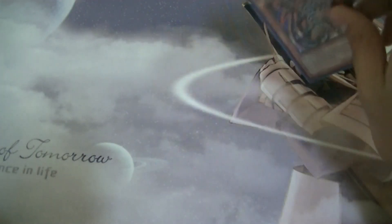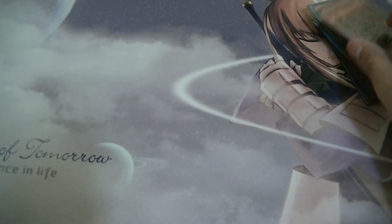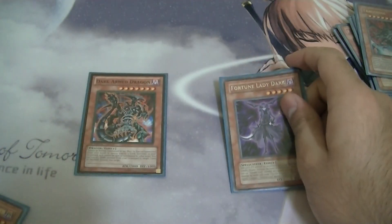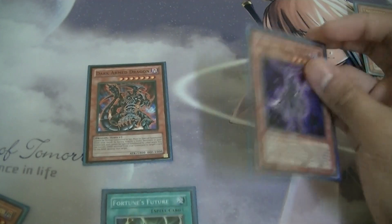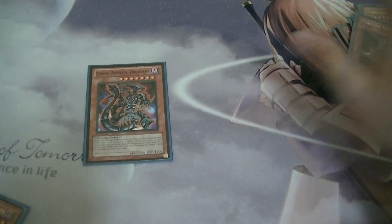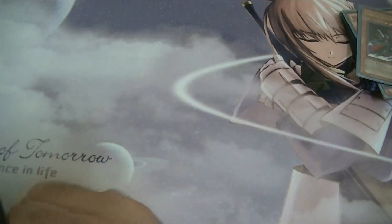We have one Jack Armed Dragon — we have a good number of darks here so why not. There's a really amazing play: if I have Fortune Lady Dark in the grave I can banish Fortune Lady Dark for his effect, Fortune's Future brings her back, draw two cards, banish her again. If I activate Fortune's Future again, return her, use her effect, draw two — really amazing, won so many games with it.